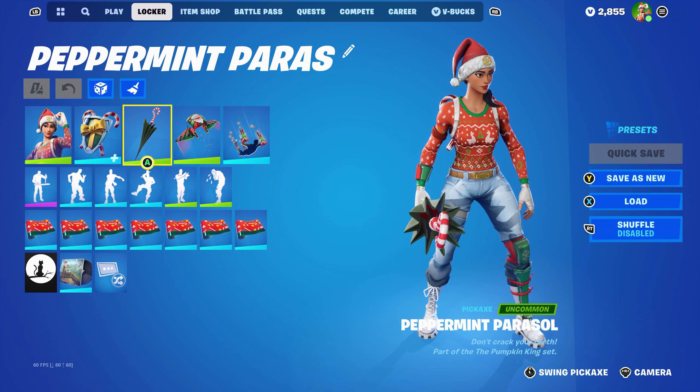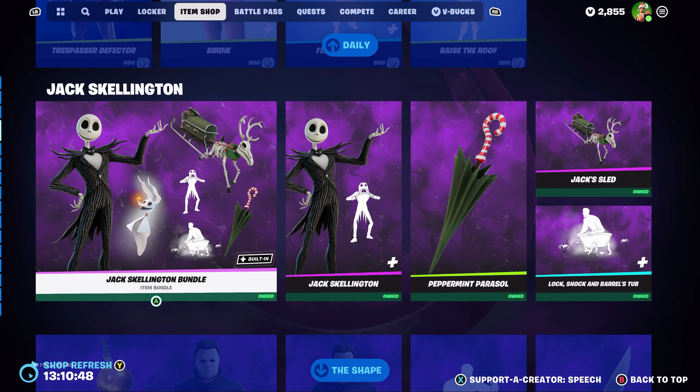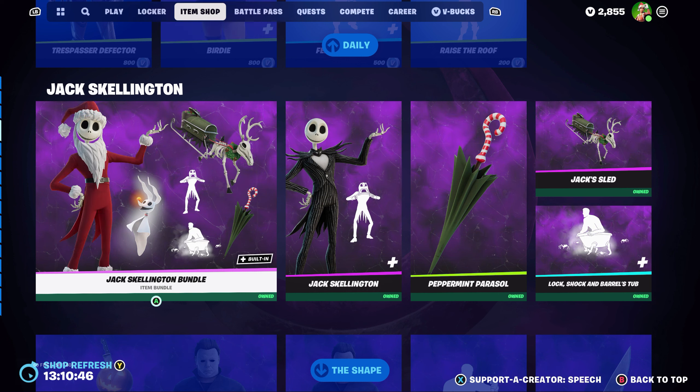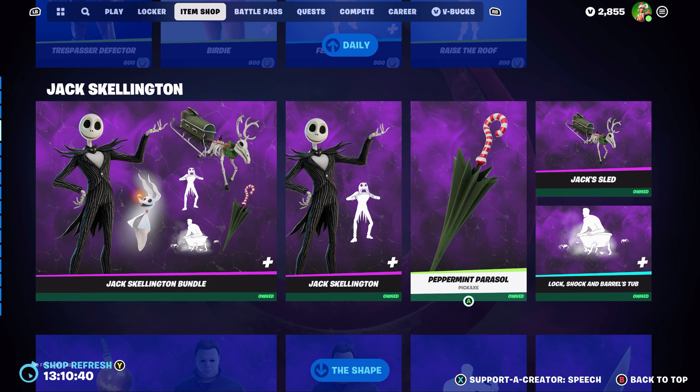This video is another pickaxe combo video, and today's pickaxe is the Peppermint Parasol, which is Jack Skeleton's pickaxe. You can still pick it up in the item shop under the Jack Skeleton tab — either in the Jack Skeleton bundle or by buying the Peppermint Parasol by itself.